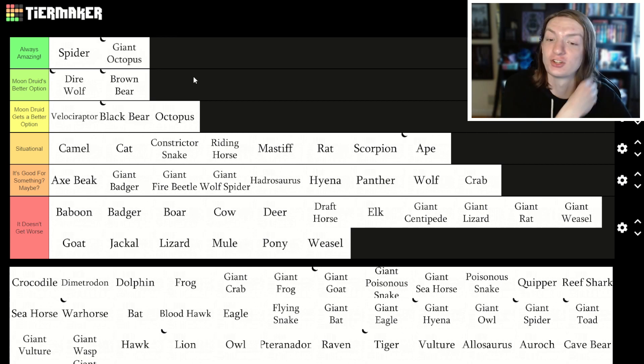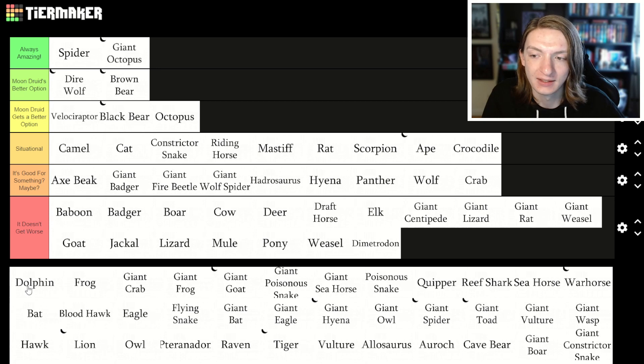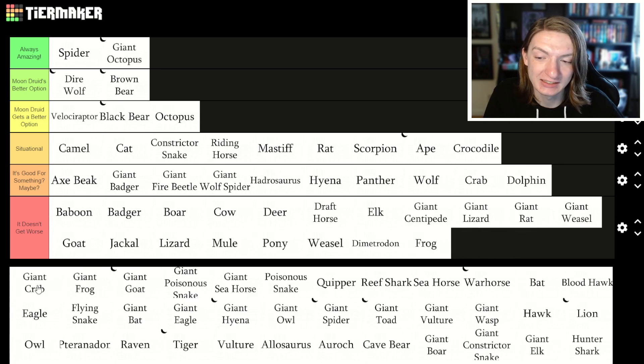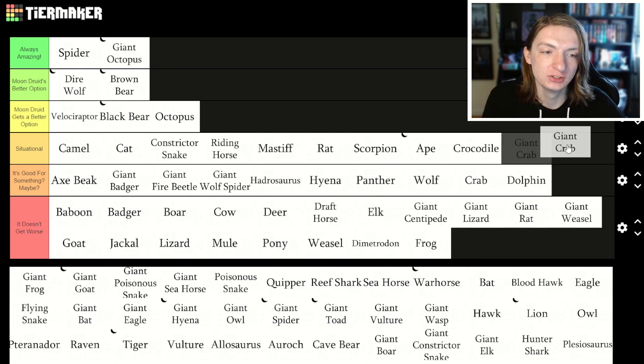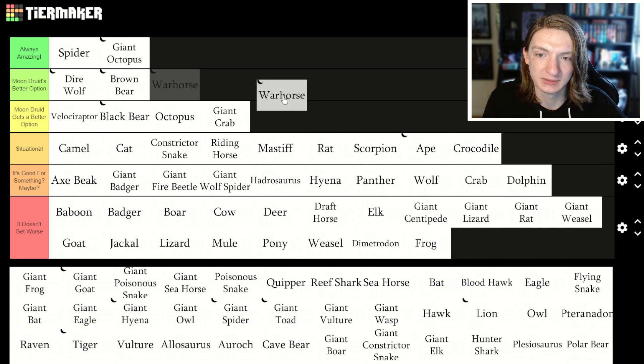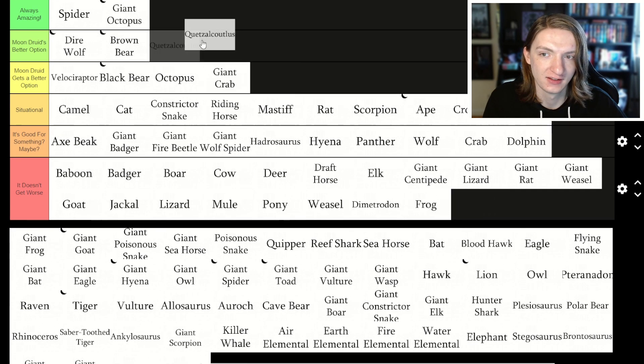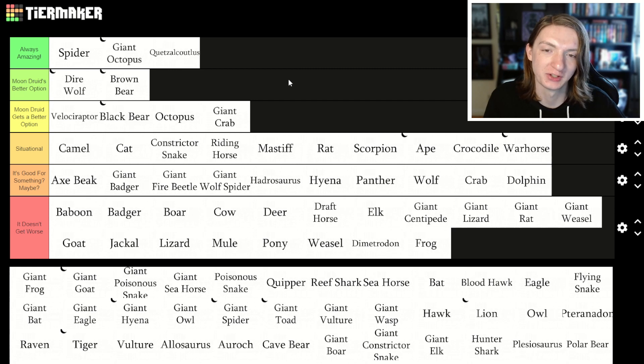I'm going to put giant octopus in 'always amazing' because the giant octopus is always amazing. Crocodile — situational. Dimetrodon — no. Dolphin — maybe. Frog — not really. Giant crab can be used very well, however the giant octopus still beats it out in every way. Warhorse is pretty quick and kind of strong, but if you just want speed it's not the fastest. The fastest is Quetzalcoatlus, which goes in 'always amazing' — it has a fly speed of around 80 feet and it has flyby, which means you don't trigger opportunity attacks when you fly past enemies.